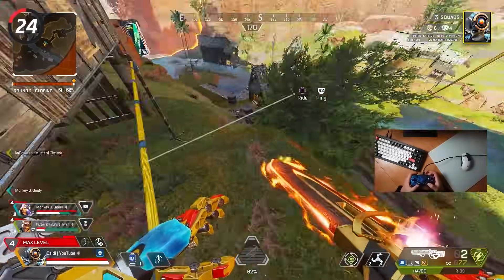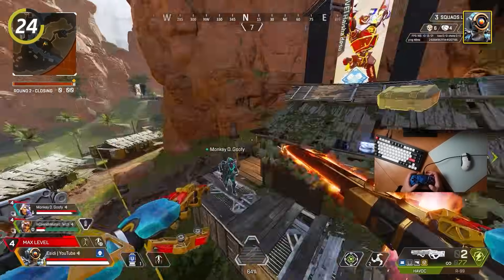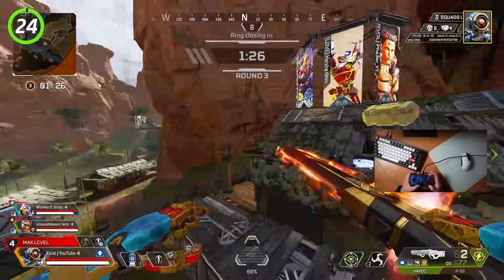Learn how to super jump with Pathfinder's zipline. All you need to do is make sure you are standing on the ground, hit your interact button, then quickly double tap your jump button — this will cause you to get launched into the sky.